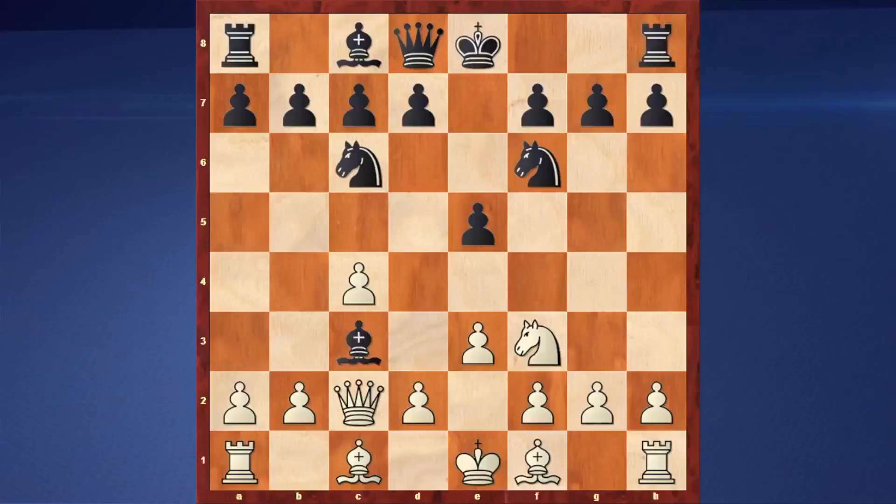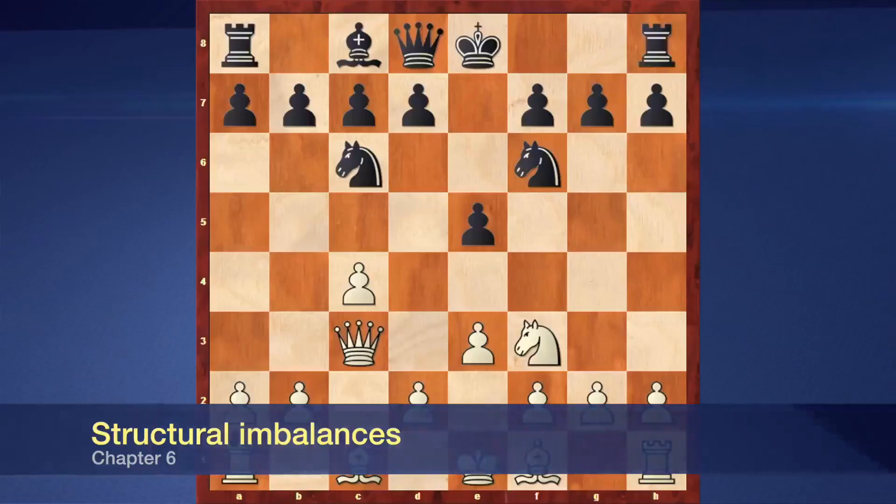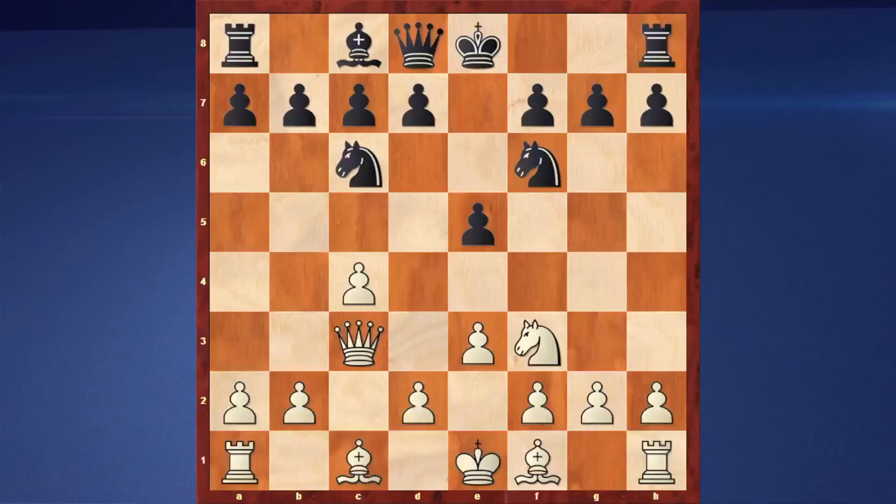After queen c2, black actually decided to play alongside this move. As a result, there was queen takes c3. With that in mind, we realize there is going to be a move of short castles, bishop e2, short castles, but also the move of d4 — it's pretty strong. Good as a sequence, nice as a follow-up.